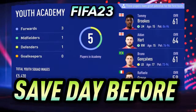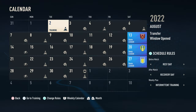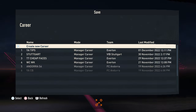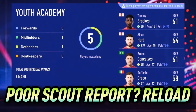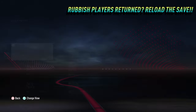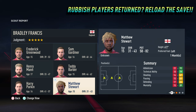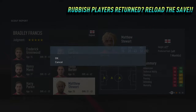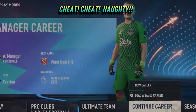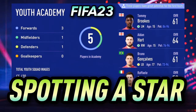Always save your game the day before your first scout report arrives — so for me, whose first scout report returns on the third, I will always save my game on the second. By doing this, you can take advantage of this next naughty tip: upon receiving your first scout report, if all the players are rubbish, you can simply exit career mode and reload the save from the day before. A lot of people will call this cheating, but I prefer to call it manipulating the game to our advantage. Repeat this process until you're happy with your scout report.